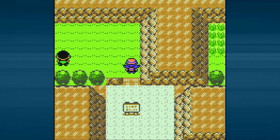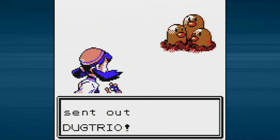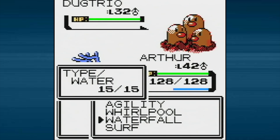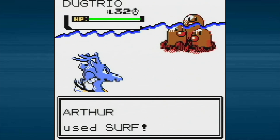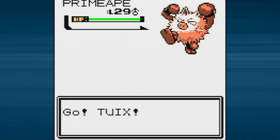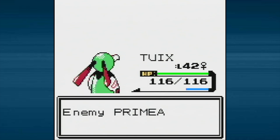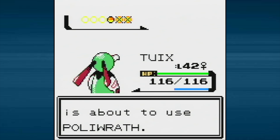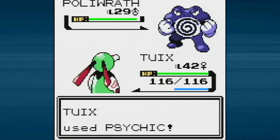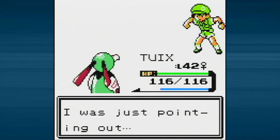We go past the sign telling us what route we're on and fight Camper Cid, who has three Pokemon starting with a Dugtrio — great for Arthur. Getting a little low on Surf PP, but we still have Waterfall and Whirlpool plus six Surfs. His second Pokemon is a Primeape, so we swap to Tuixx for Psychic. His third Pokemon is Poliwrath, my favorite Pokemon of all — I'm sorry Poliwrath, but you're getting wrecked by Psychic circles. Critical hit as well! Camper Cid was defeated.